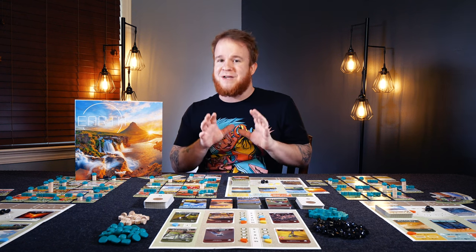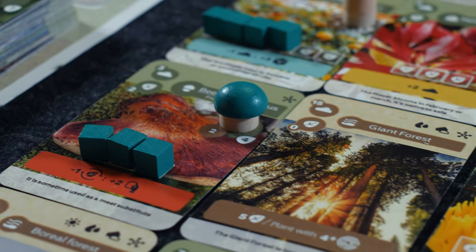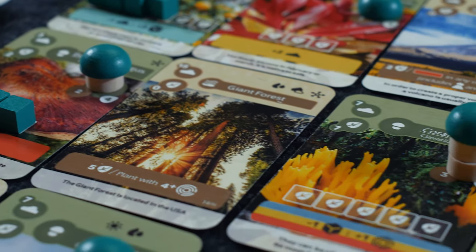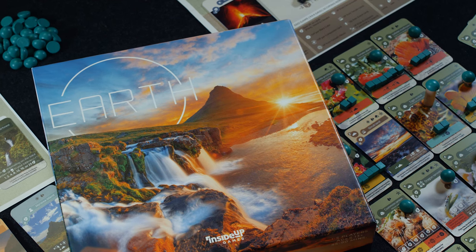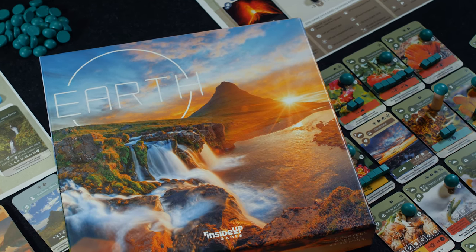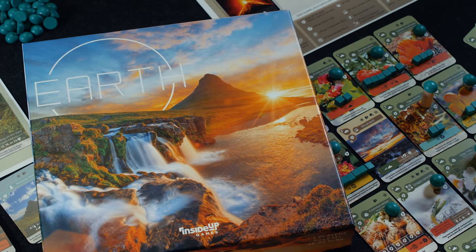In Earth, the reason you should be paying attention is that you're going to be building a giant tableau — an ecosystem of cards that start chaining new abilities and actions, getting various types of plants, and doing their very best to meet up with the different scoring objectives on your main board, the public area, your personal board, your private ecosystem, climate, and island.